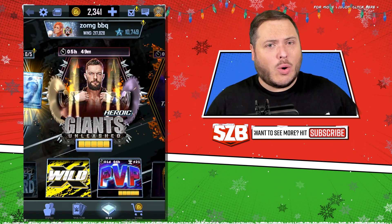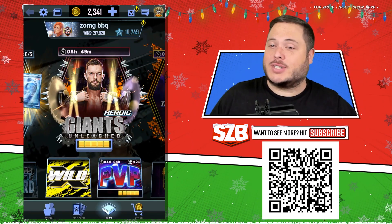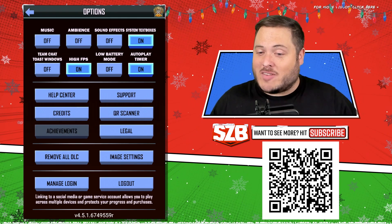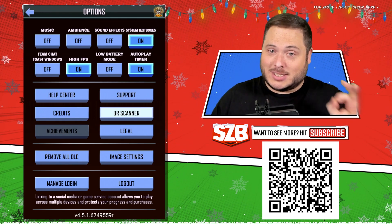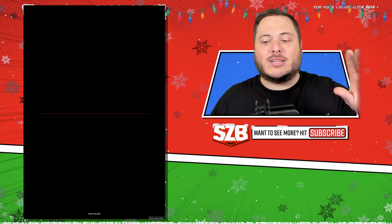You're probably thinking to yourself, why are you talking about maps? Well, if you're in the Fusion event, you're probably looking for these Yeti teeth. If you scan this QR code, you'll get yourself a map, which a lot of people need and have been begging the guys at SuperCard for. And they've finally delivered.